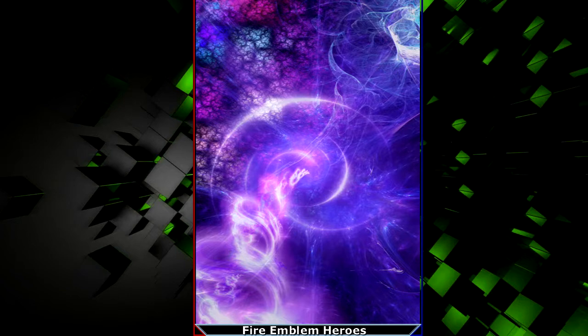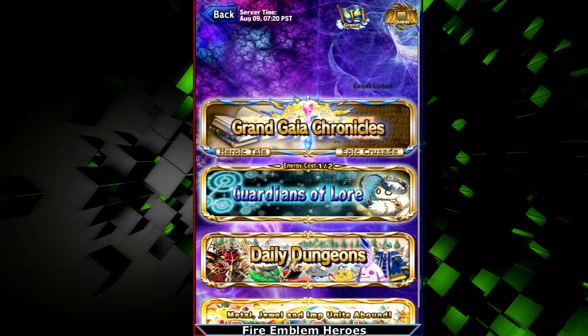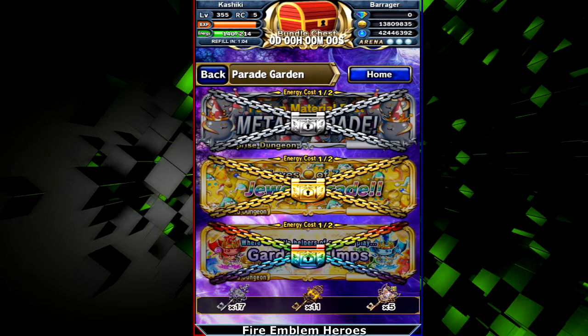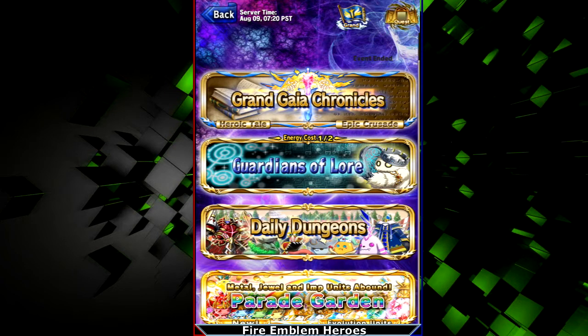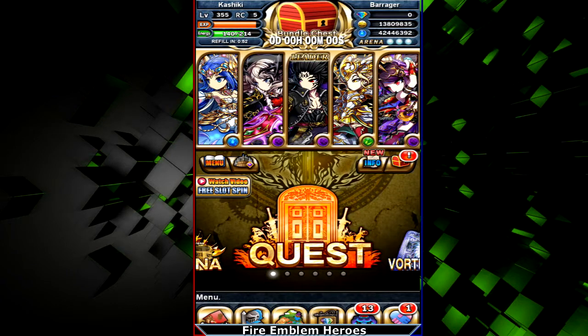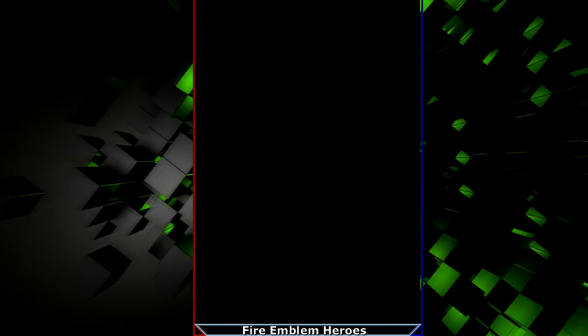Raid battles are basically something extra for you to do when you don't have energy. You can search for your friends to see if they're playing a raid currently. If you want to play a raid together, you could do a quick start, or I would press friend search to see that you were in a room and join it, or vice versa.